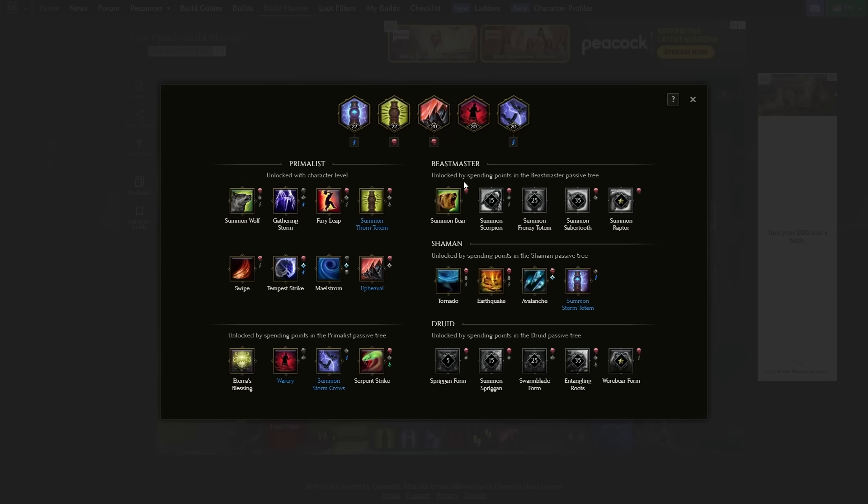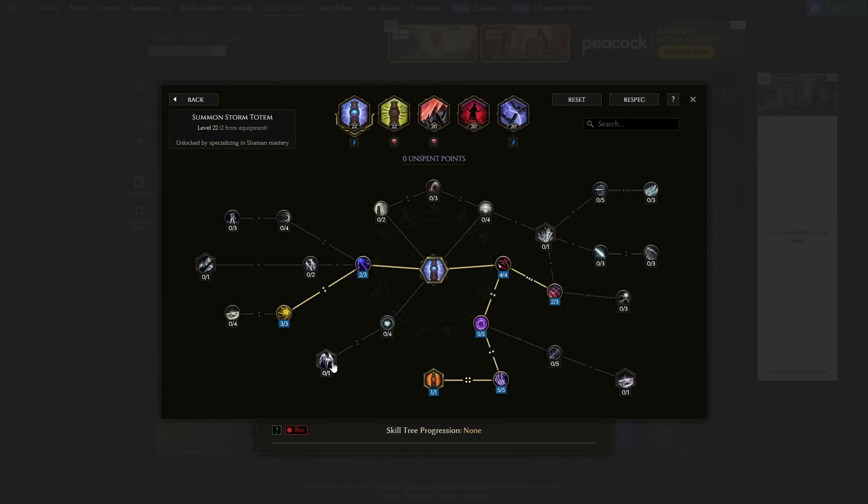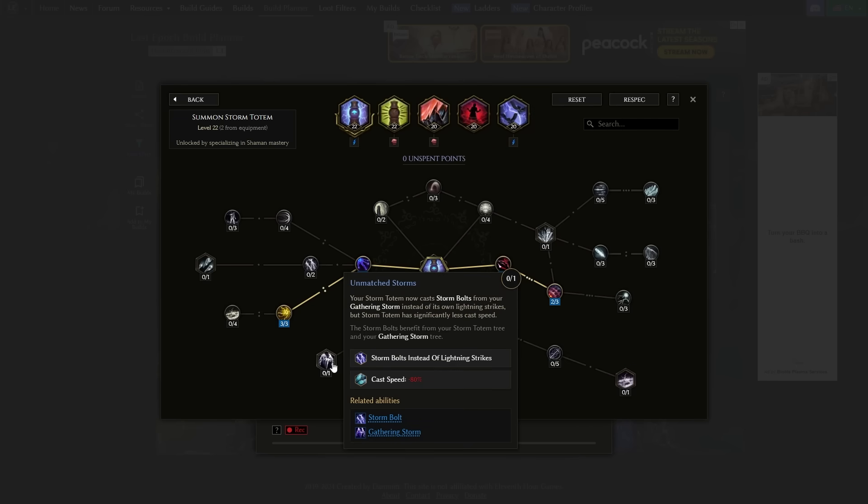Another new node in Storm Totem is Unmatched Storms. How this works is it replaces Storm Totem casts with Storm Bolts instead. The problem with this node is it has negative 80% cast speed, which means you're going to be casting Storm Bolts way slower than normal Storm Totem. The reason why this is such a problem is you can have infinite amounts of damage — you can one-shot everything — but if your cast speed is too slow, your clear is going to be bad. So in theory, it might actually just be worse to go Unmatched Storms.